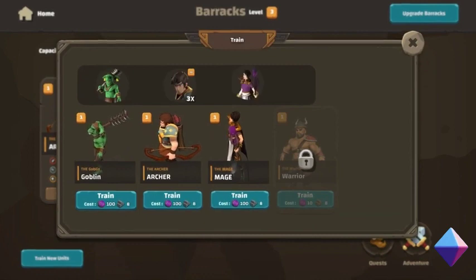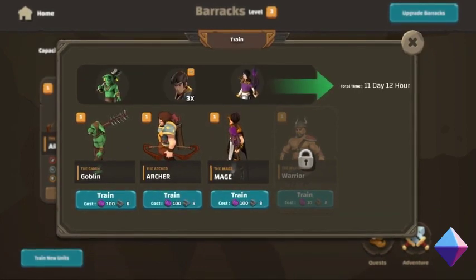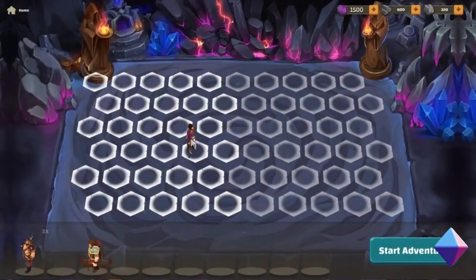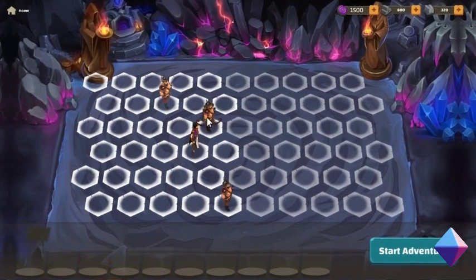Mining on land begins with a fixed rate that decreases as resources are collected. When a land's resources are exhausted, it vanishes, necessitating the search for new land. Your land and machines require maintenance, so players must regularly mine for resources if they're looking to expand their income.